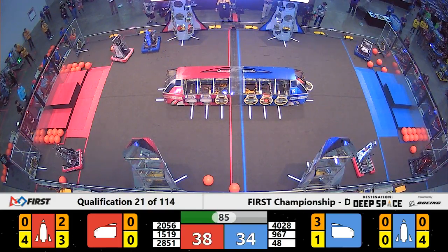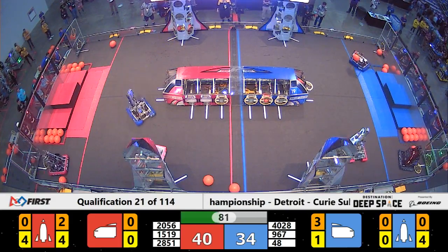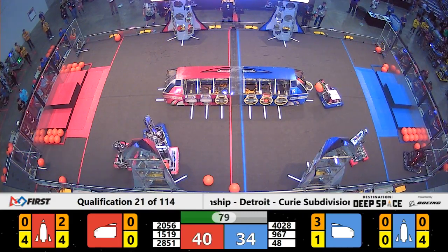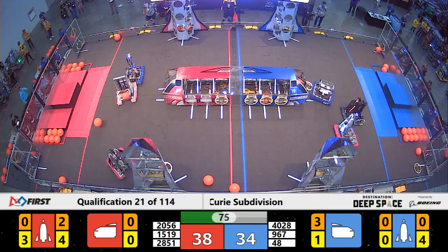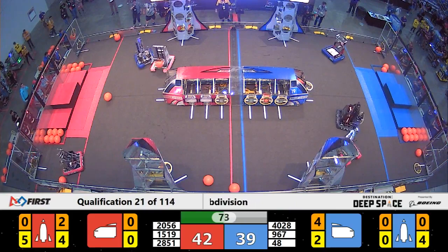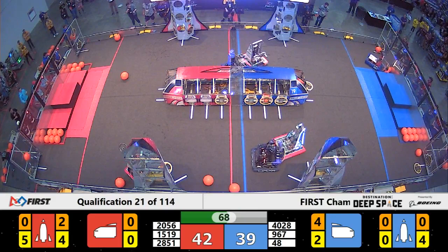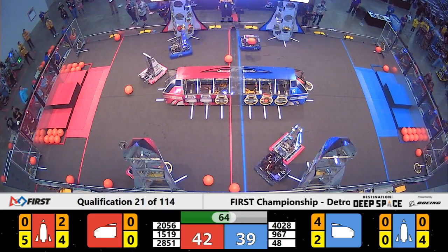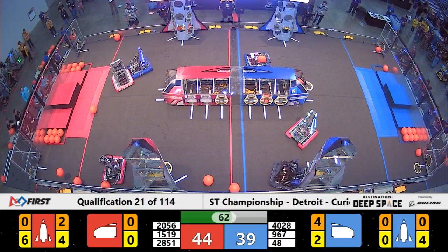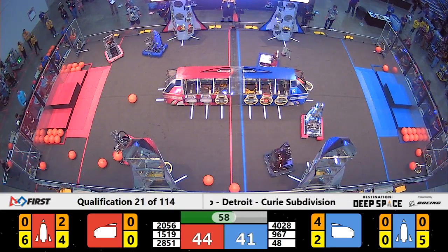We have a minute and a half left in this match — plenty of time for these teams. OP Robotics has the first level of their rocket done, hatch panels on the second, and now they're working on getting some more cargo. Unfortunately, they place a cargo in a slot in the cargo ship that doesn't have a hatch panel on front, so it fell out, while they are being bothered by Team Elite.